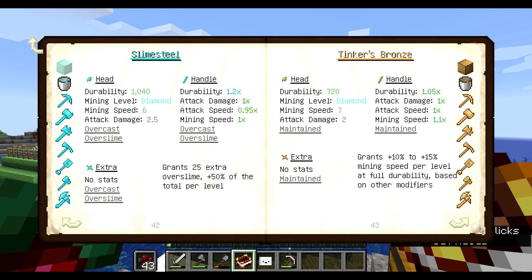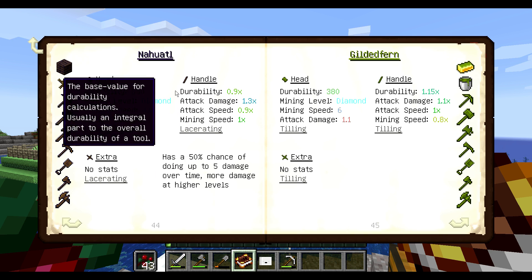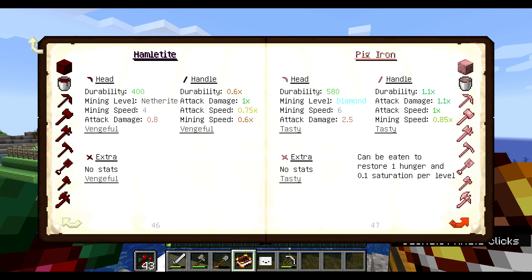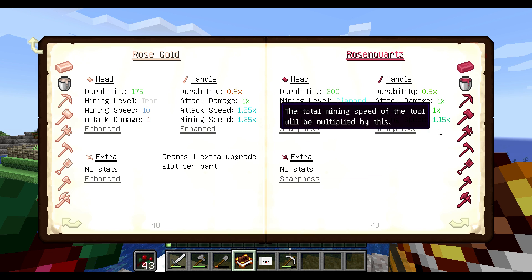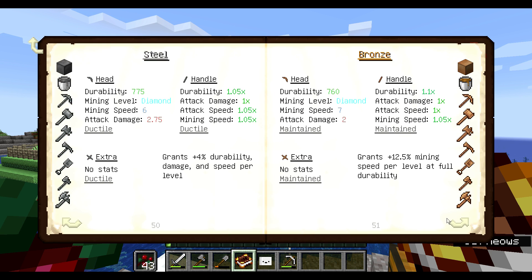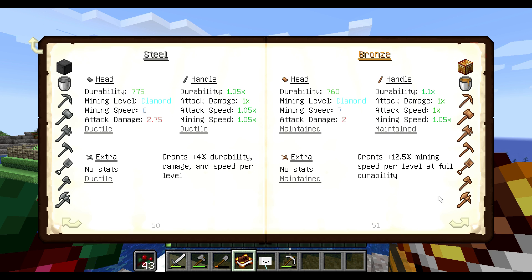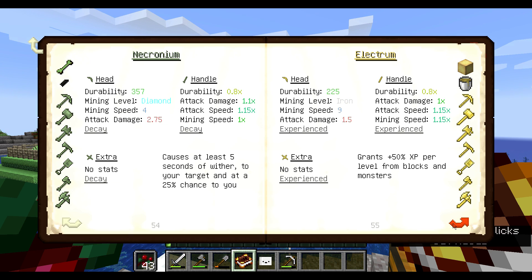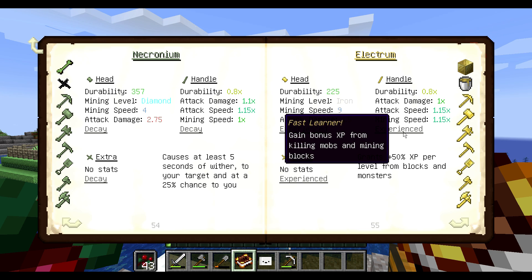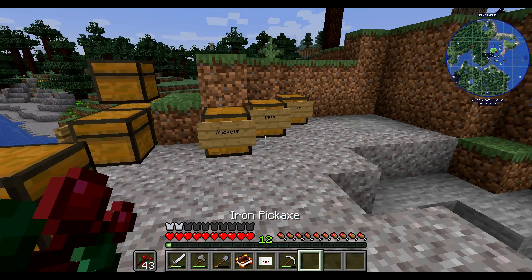I'm trying to figure out which one's going to be the best. The slime parts — I don't like them: attack damage up but speed down. Rose quartz has low durability but does increase it. We don't need sharpness though. Bronze has 'maintained.' Electrum is pretty good but minus durability. And just go cobalt — yeah, cobalt is going to be the way to go.